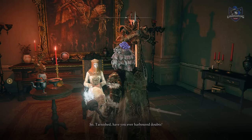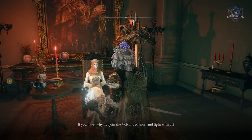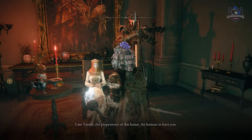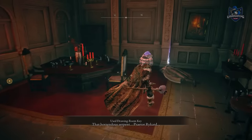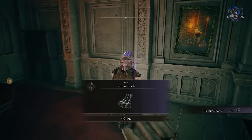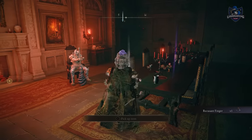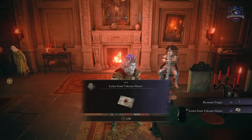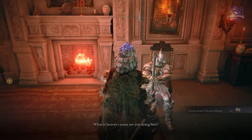To start the quest head to the Volcanic Manor — you can be invited here or make your own way. Inside the manor speak to Tanith to begin the quest and rise up against the Erdtree. Accepting this quest gives you the drawing room key. Head down the hall: the first door on the right has a perfume bottle, and the next room on the left has three NPCs. Pick up the items on the table — a finger for invading other worlds and a letter. The NPCs include Bernal, Raya, and Dialos.